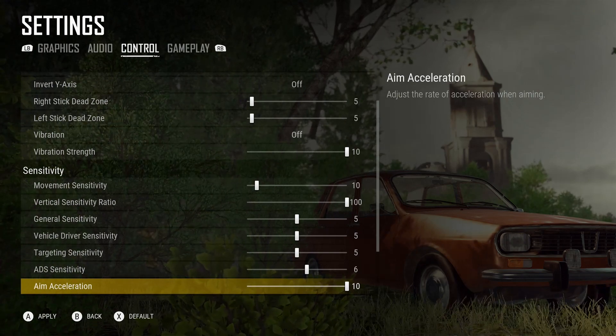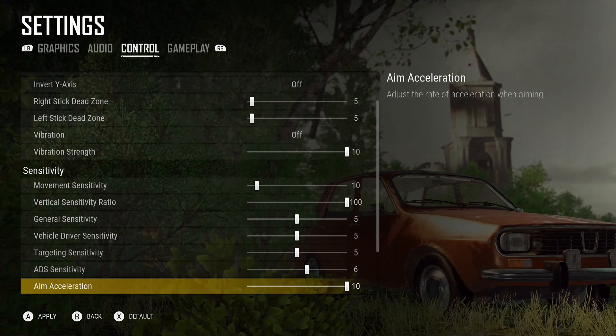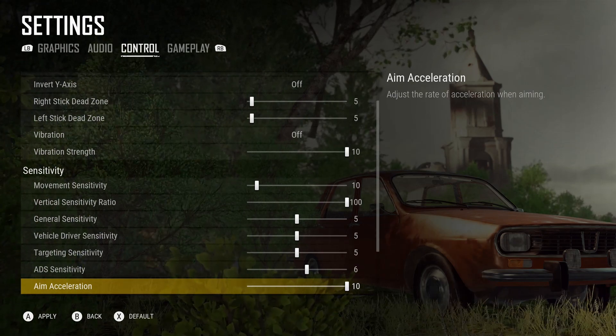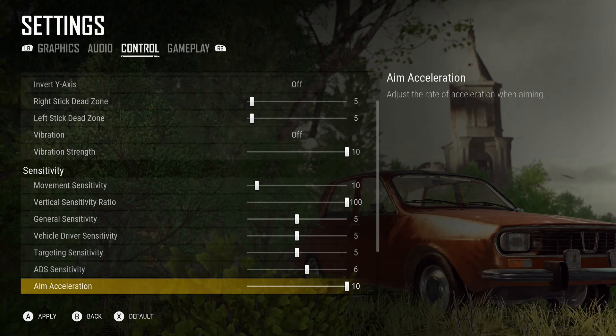The aim acceleration is a little different. I usually have that at 0 because I don't like it, but on the test server I had to turn it to 10 — 0 was full aim acceleration and 10 was no aim acceleration. This is a common bug that happens on different Xboxes, so you just have to play with it a little bit.